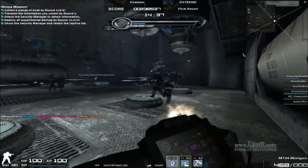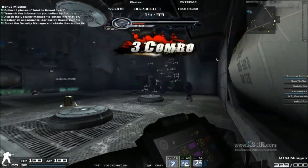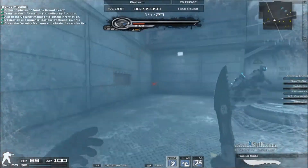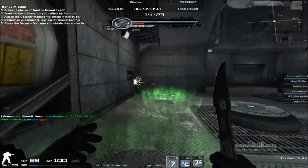Don't go too close to him, because his miniguns are just stronger when you're closer. As you can see there, I was right there but I was able to dodge his rush because I had enough reaction time.